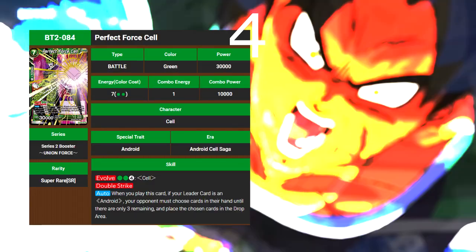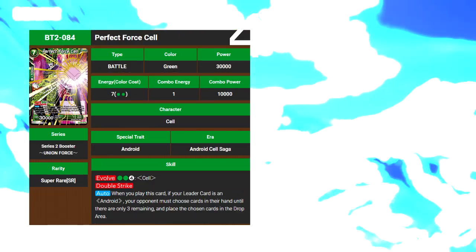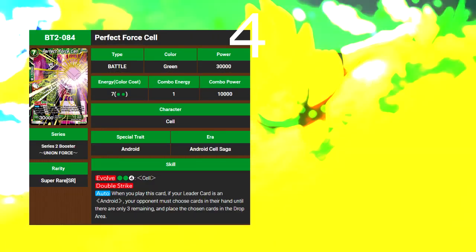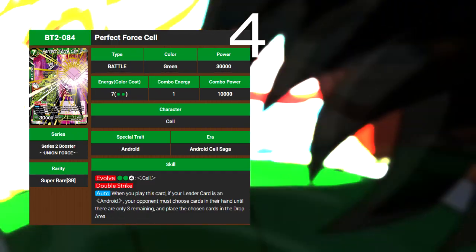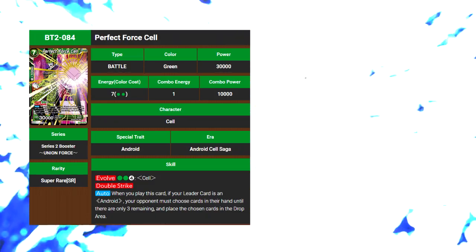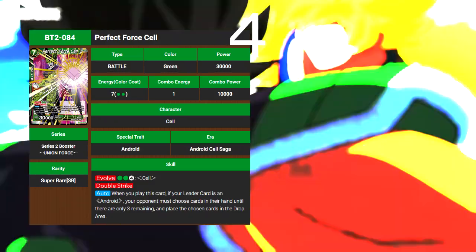First off, we run four copies of Perfect Cell. Now this guy was like my favorite from the anime, so we gotta honor that. He makes your opponent discard their cards for free, and he's super good. And in Dragon Ball Z Abridged, he was really sassy.